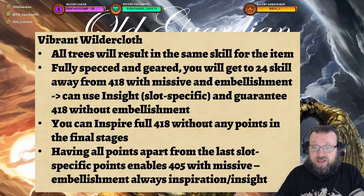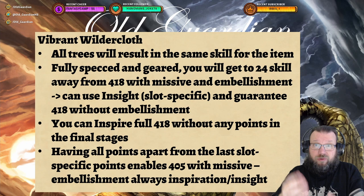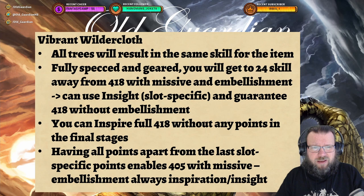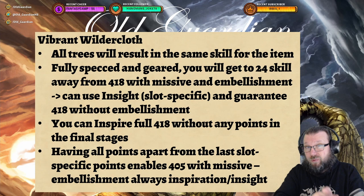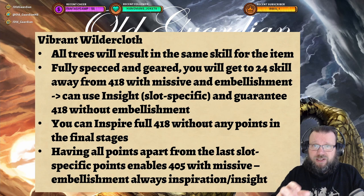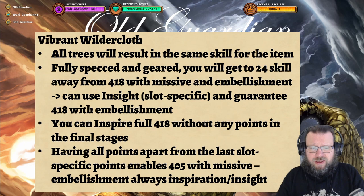Then we come to the bread and butter of tailors — Vibrant Wildecloth. These are your basic spark-using gear pieces. You open up the recipes by opening the second level of your Garment Crafting tree, which then allows you to unlock the third level. Without putting any points on the third level yet, you get the recipes. All the trees give you the exact same amount of skill. And if you fully spec all the way to the third level in a single Vibrant Wildecloth piece, you will get to 24 skill points away from 418 with missive and embellishment, which means you are within range to use an Illustrious Insight.